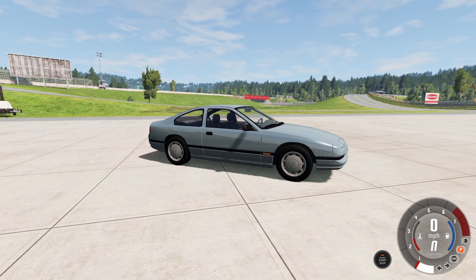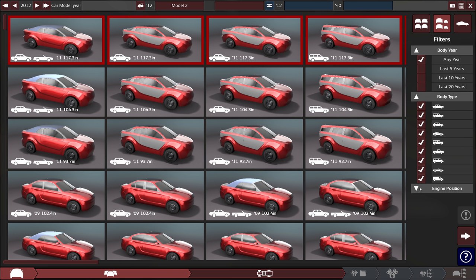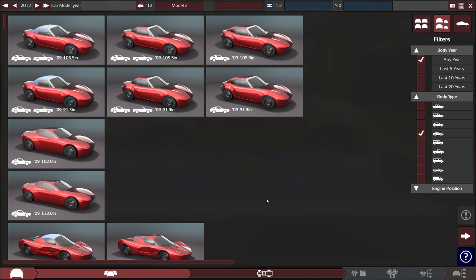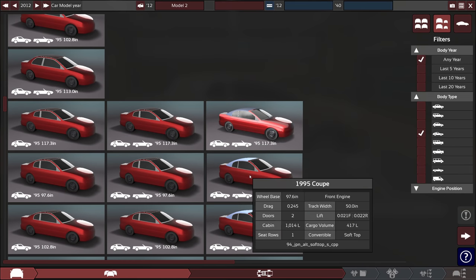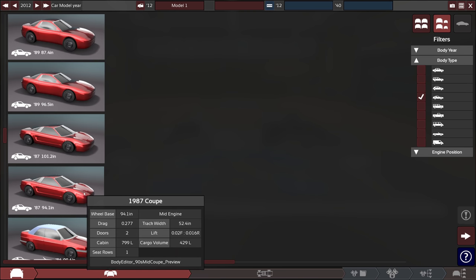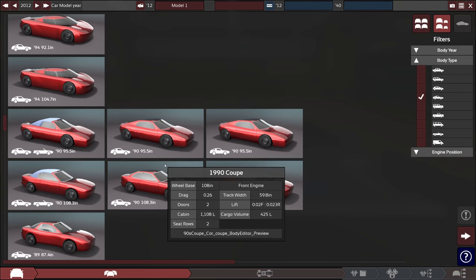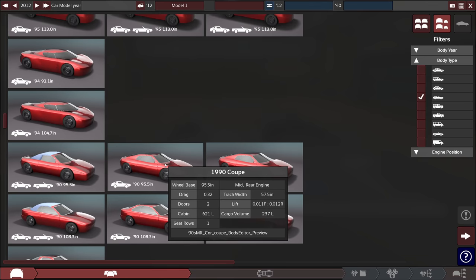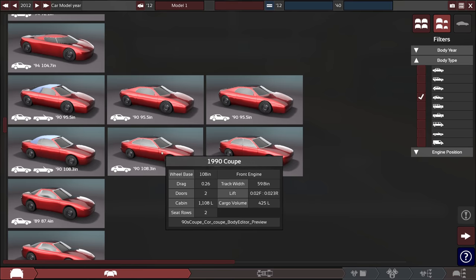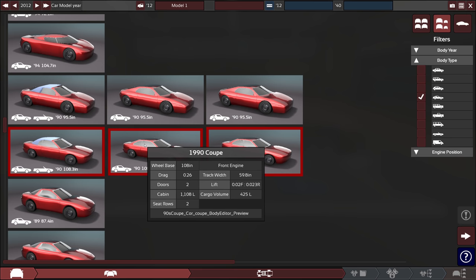The first thing we need to figure out is what kind of body style best matches the Abishu 200BX in Automation, so we need to get rid of all the junk. This is a coupe and it officially came out in 1990, so we scroll down to the 90s. After looking through the options, this car is going to be the one we choose and it comes in convertible, two door, or four door configurations — obviously we want the two door.